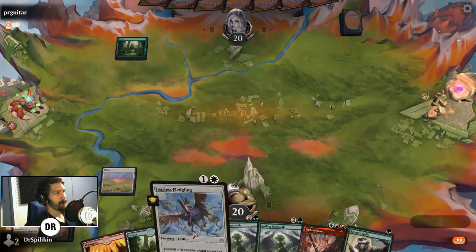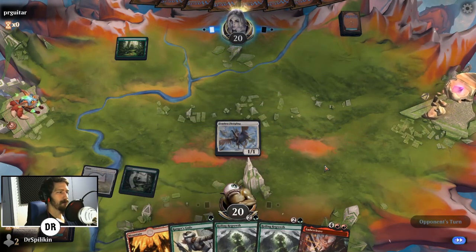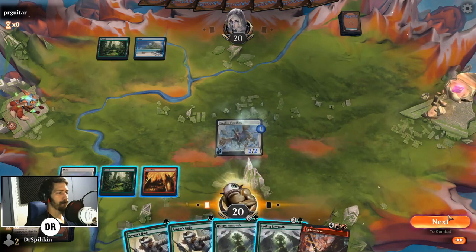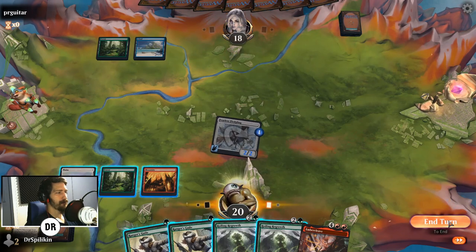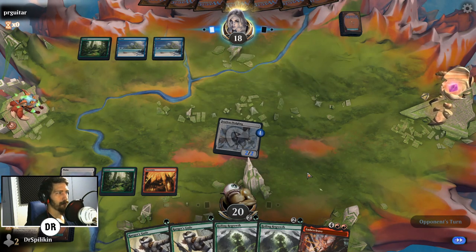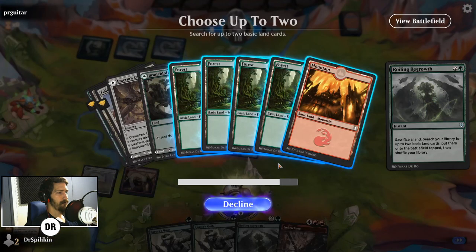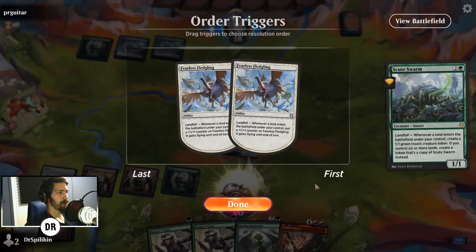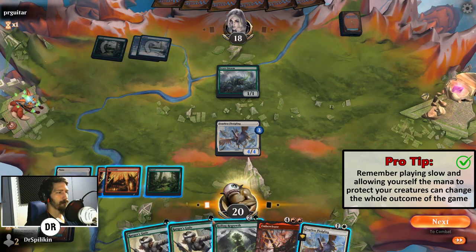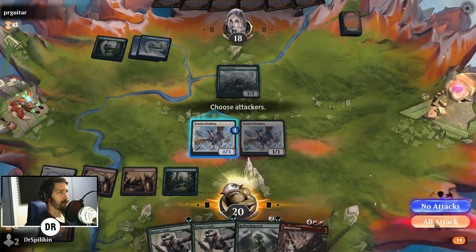We'll get down the green mana and get down Fearless Fledgling. We might want to wait a turn — I'm actually not going to play Roiling Regrowth here because then we'd have no mana for Ranger's Guile or protection on our creature, and we've seen how terrible that has been. Roiling Regrowth is instant speed so we can wait until their end step. We'll sacrifice the Forest — we know we have more. The argument could be made we needed two green for Ranger's Guile, it's a little awkward. We'll just play down another Fearless Fledgling and save the mana for Ranger's Guile, swing in with the other one.